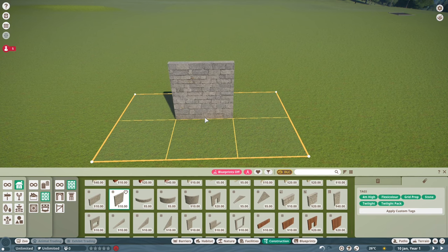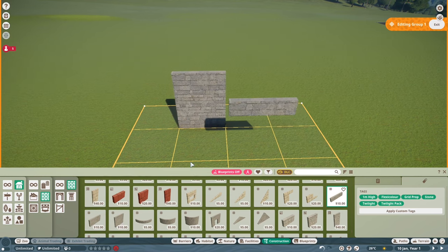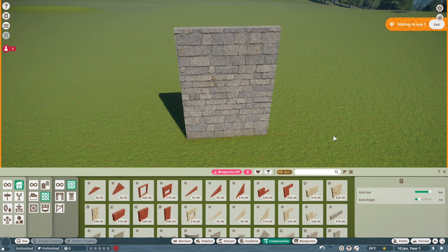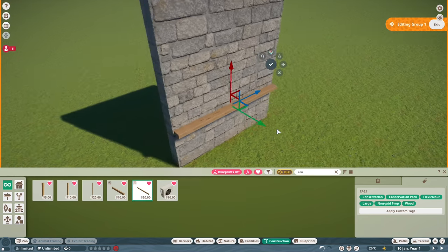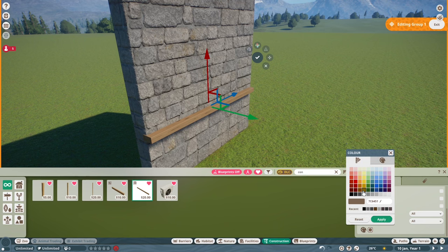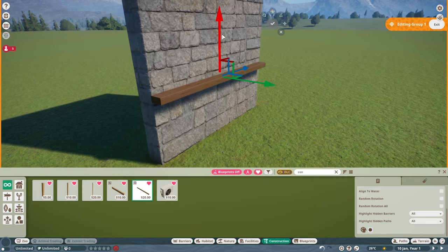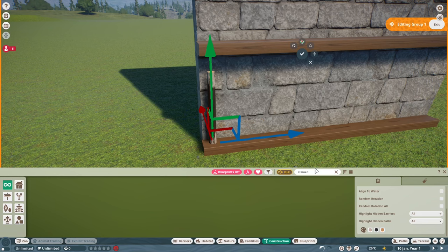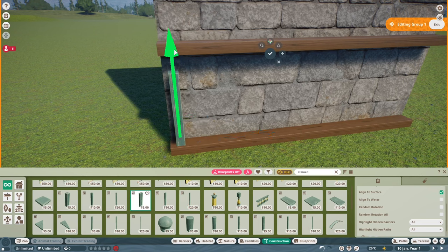I'm going to choose this stone wall because I just really like the look of it. That's a little bit too small, so I'm just going to add one. Now, with this, we want to create a custom wall. Anything you see in this video, you don't have to do — it's just what I like doing. To create this custom wall, I love these conservation pieces. They're so versatile, they look good in any build. We're going to recolor this to a darker brown.